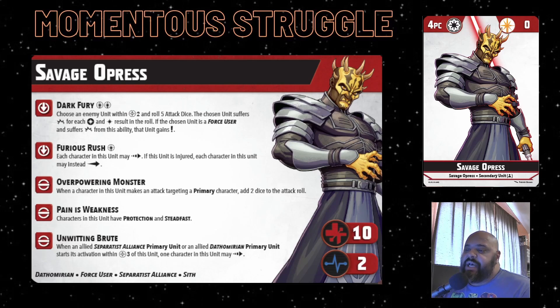His innate abilities are pretty strong. Overpowering Monster adds two dice when attacking a primary character. Pain is Weakness gives him Protection and Steadfast - reducing damage by one and not being easily pushed off points - which is great since you're putting him into melee on center objectives. His last ability, when he gets all the way down his combat tree, gives a free use of one of his active abilities, probably Dark Fury. Rolling seven dice normally, or nine against a primary, for up to eight damage.